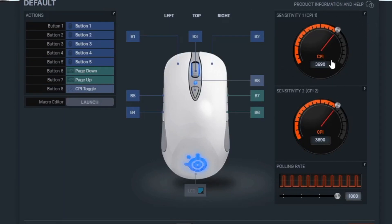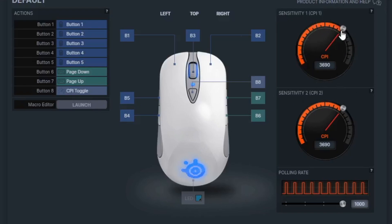Here are my mouse settings. CPI is just another name for DPI — I play at 3690 CPI, which is really high. A lot of people play at 400 or 500, but I've always preferred high sensitivity across everything I play, including mobile games. People often think I'm hacking because I can turn around so quickly — that's just my high CPI. I can flick and turn around in a split second, which is why I prefer it.